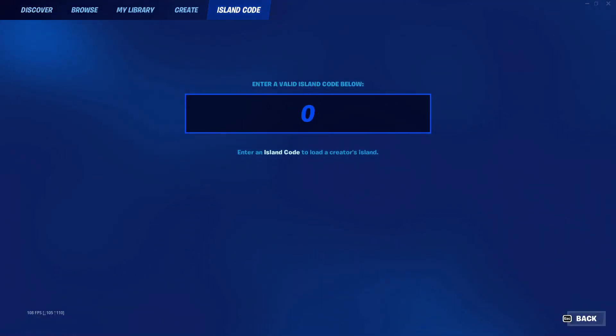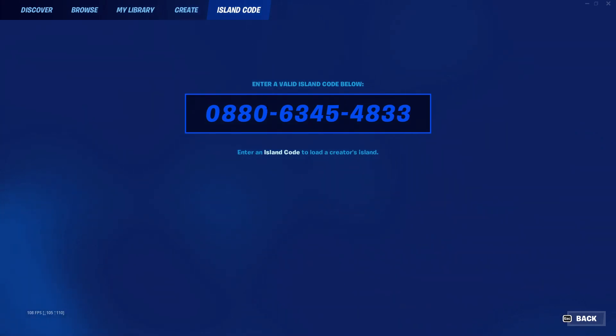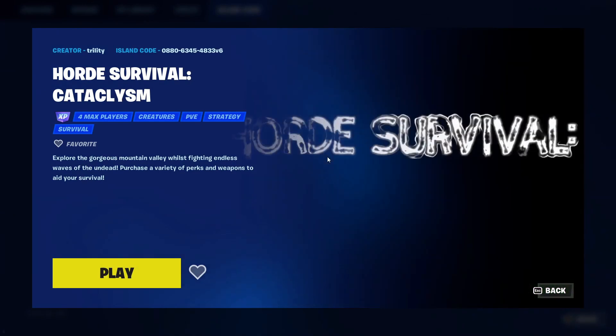Now, to make your way into the first one, just click on change, click on island code and put in the code as 0880-6345-4833. Once you do place it in, it doesn't matter what console you're on, it's going to be the same code. Put it in, press enter or select, and you will see a zombies map will spawn.